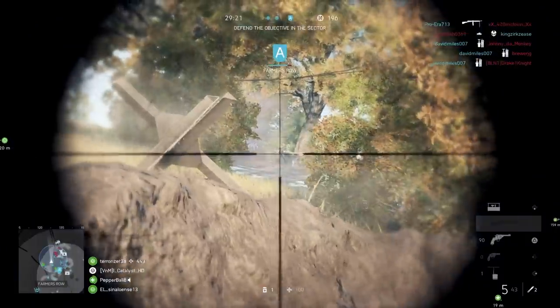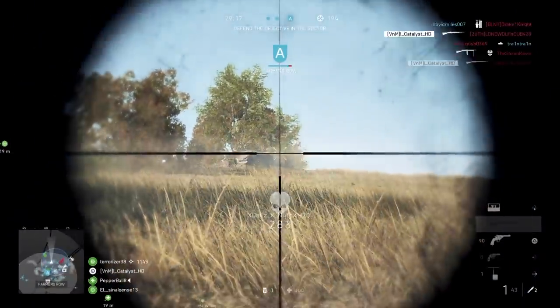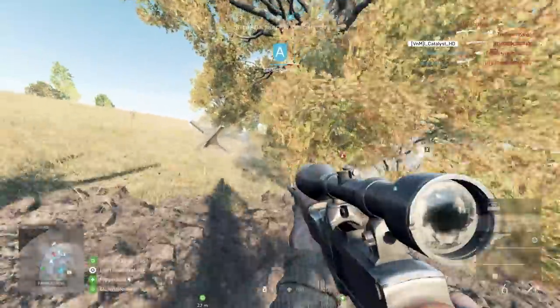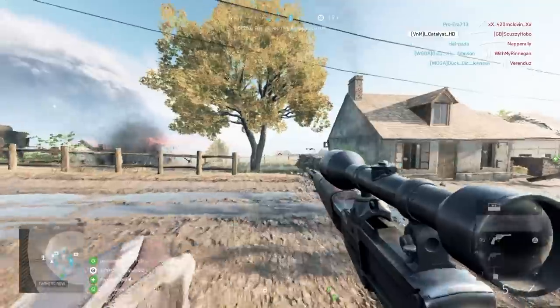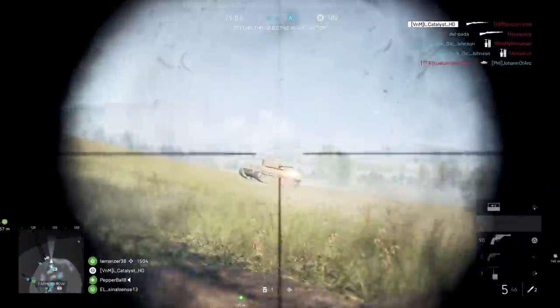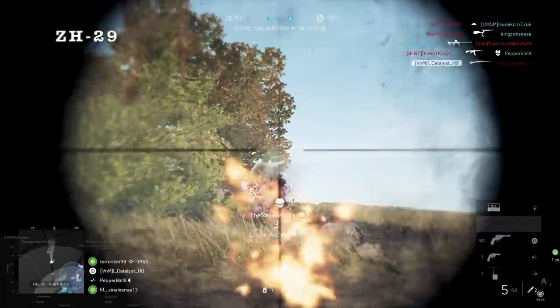I'm actually going to start with the scout class here because it's going to be the quickest class to cover, since it has seen the least changes. It has three different weapon categories within the class, so we can pick one weapon per weapon class. Starting with the bolt-action rifles — these have no changes with the 5.2 update, so you can really go ahead and use your favorite bolt-action sniper rifle. But just in case you were looking for a recommendation, I happen to like the Krag Jorgensen and the Type 99 Arasaka.